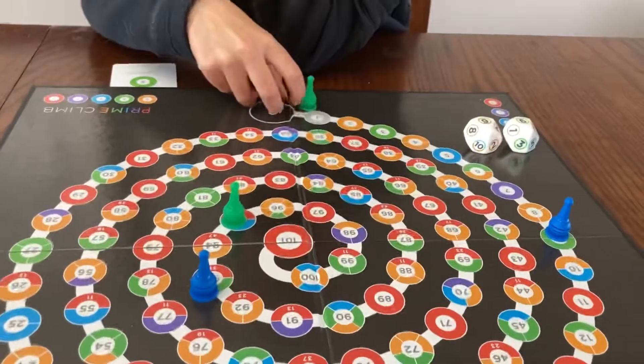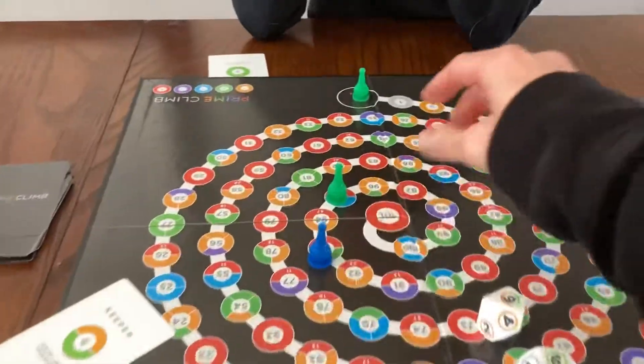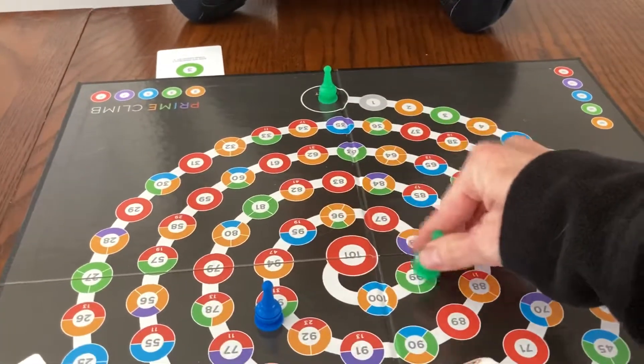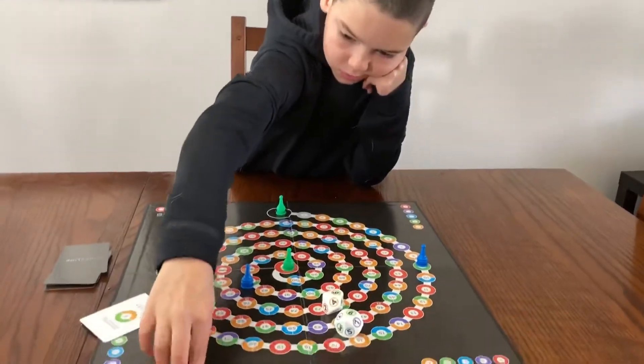So it's my turn now. I'm going to use this keeper card right now. I'm going to play it — move six spaces: one, two, three, four, five, six. Now I've got my guy there. But if Xavier lands on 101, he sends me back to start.